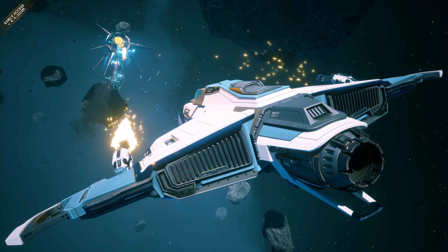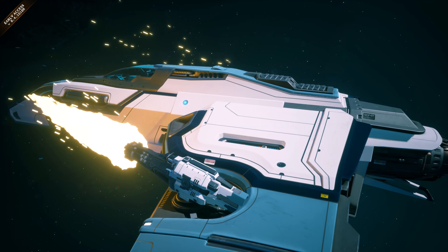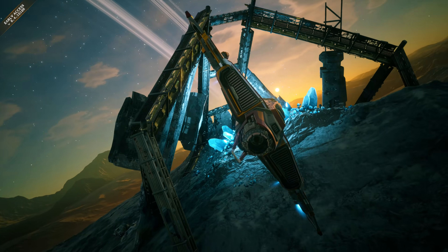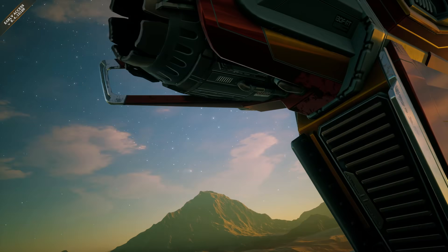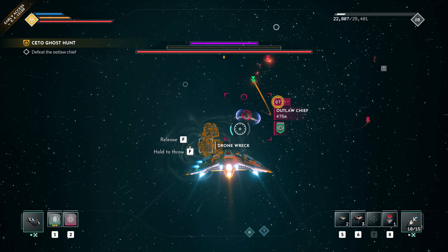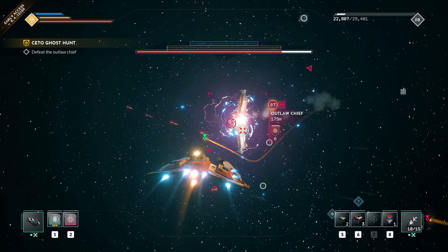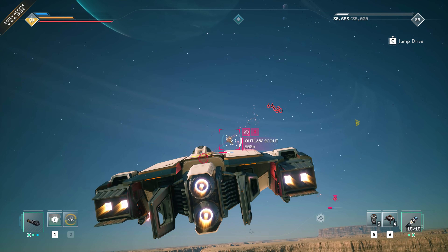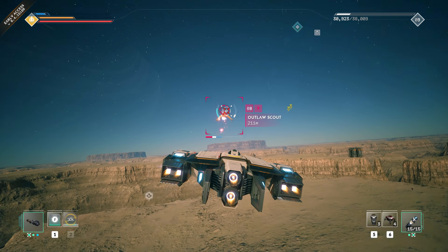I'm not one to spend too much time in most photo modes unless I'm trying to capture a thumbnail, but I found myself frequently pausing the action here just to get a look at this graphics engine and what they've done with it. Of course, graphics don't really matter if the gameplay isn't there — and I'm very picky when it comes to how my space sims and space shooters control — but Everspace 2 crushes it here as well. Movement and shooting really only takes a few minutes to get used to, and how naturally it all feels makes combat feel fast, responsive, and most importantly, fun.